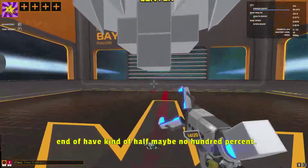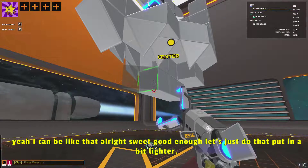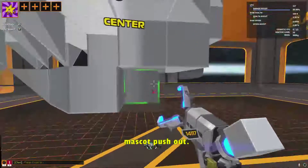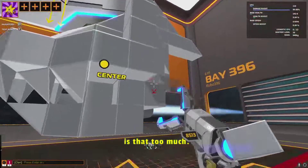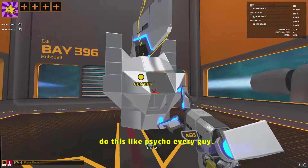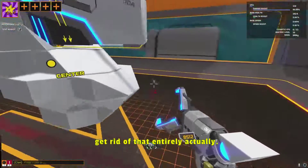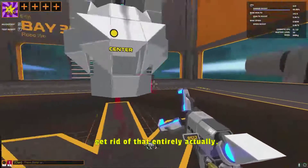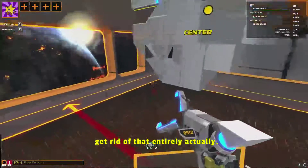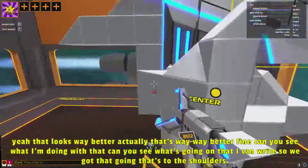Put in a bit like so. Like that. That's got to push out. Is that too much? No, it's not too much - that's pretty awesome. Let's do this like so. There we go. Maybe I should get rid of that entirely. Yeah, that looks way better actually, that's way way better. Can you see what I'm doing with that? Can you see what's going on there? I can. So we've got that going. Let's do the shoulders, and then we need to start mounting on goodies.